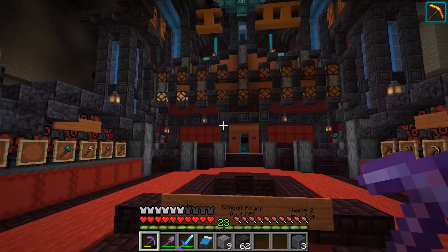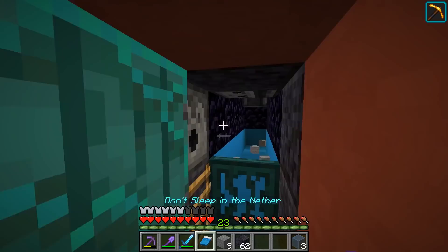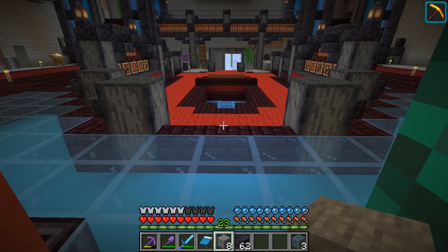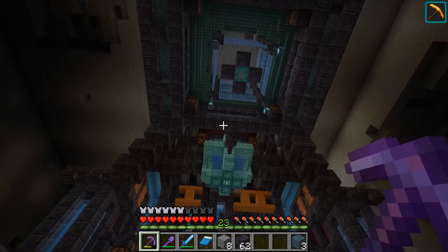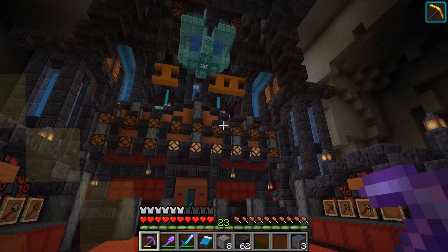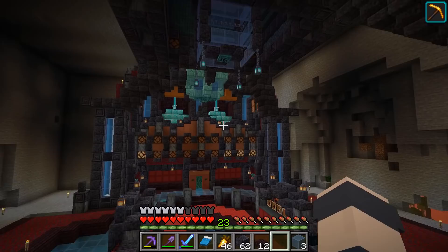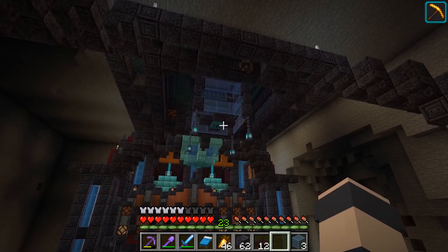We had to put the beacons close enough to this room that we actually get the effect - if we stand too far over we're out of range. We can mix and match them and see the effect. Conduit power also affects mining speed, so we need to be able to turn that on and off. We get the water here, sit in the water, and if we flick this switch we push a block into the 3x3x3 water space and that shuts it off. If we retract it, the lights turn on when conduit power is active.